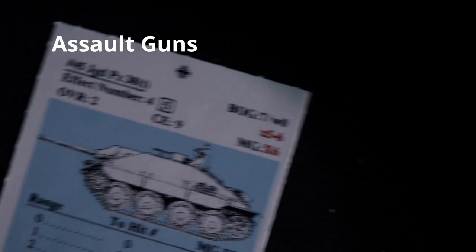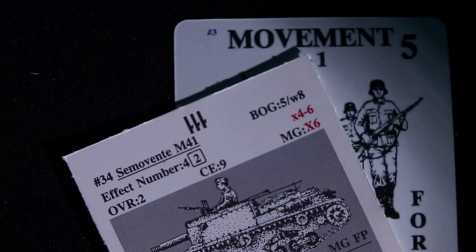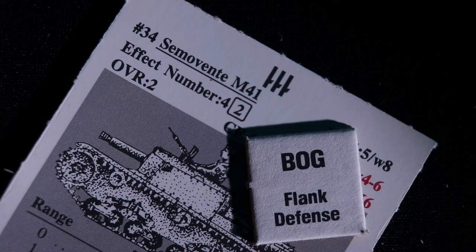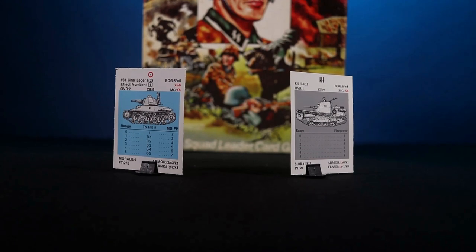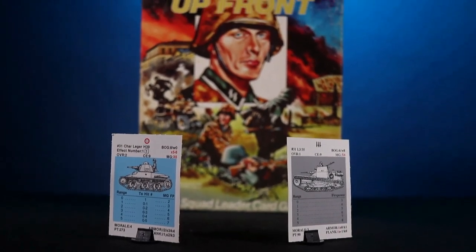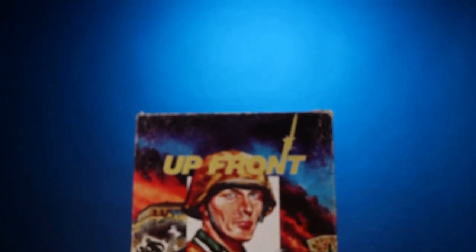Although similar to tanks, assault guns have a few differences. Hitting a moving target reduces the THF of the assault gun by 1. You may not fire an assault gun while it is moving, and assault guns that are immobilized or bogged down subtract 2 from the THF. There are more rules governing how AFVs move, attack, and fire, but this is a basic rundown to help you understand how armored fighting vehicles work in the Upfront system.